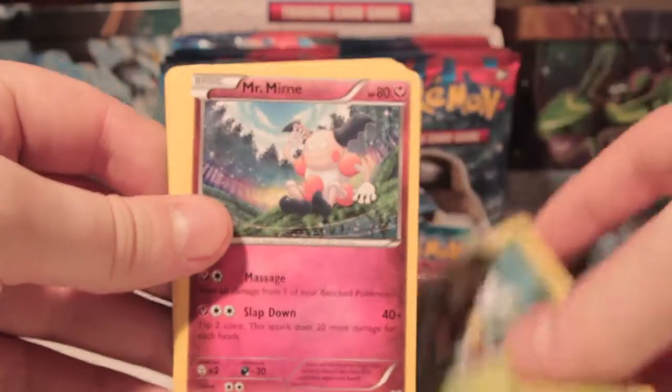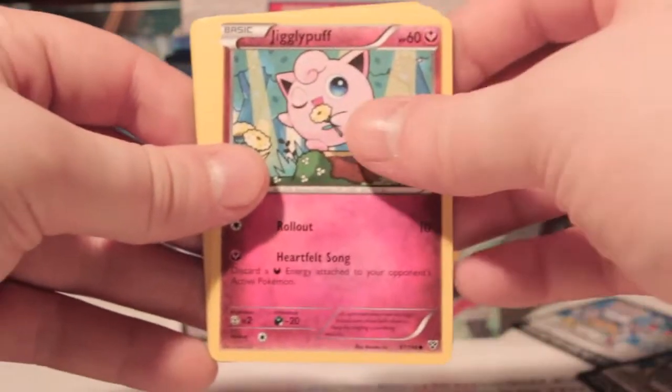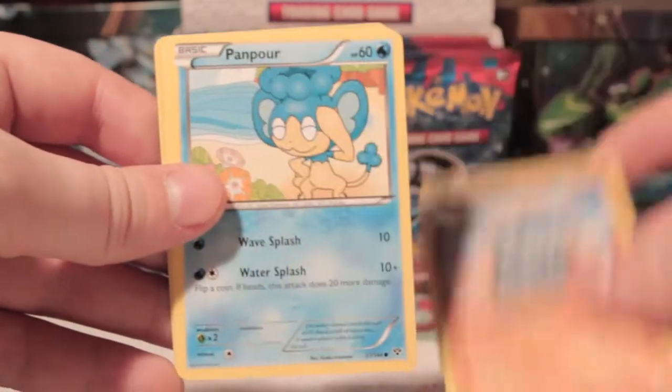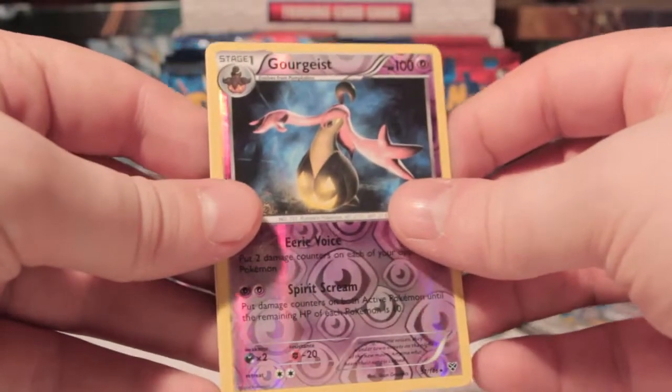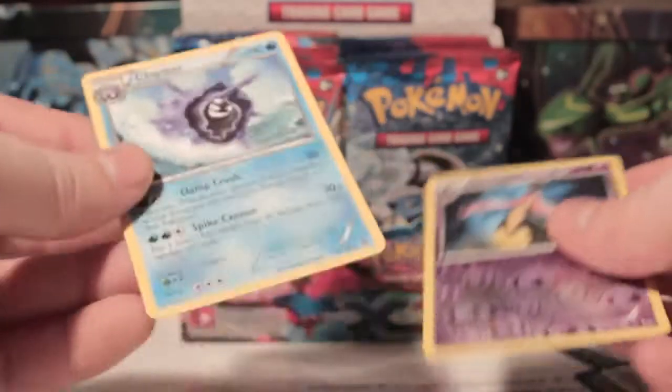Alright, second pack. Ledian, Mr. Mime, Gardevoir, Jigglypuff, Fennekin, Rhyhorn, Panpour, Ekans, Gardevoir Reverse, and Cloyster Rare.